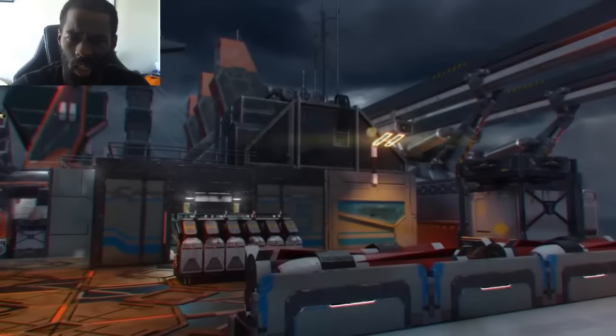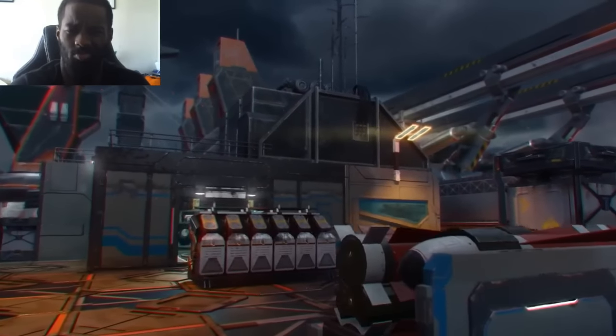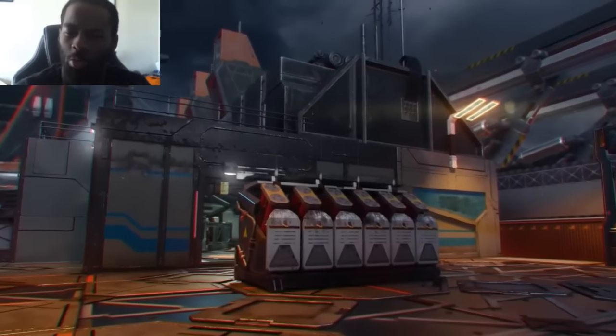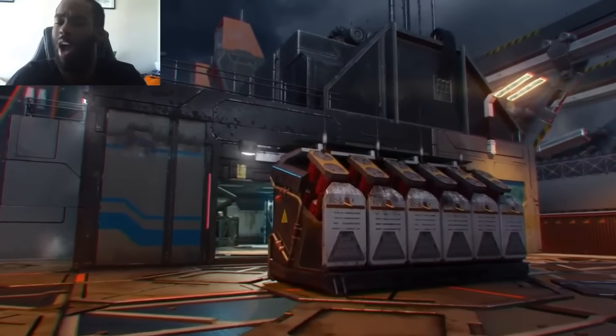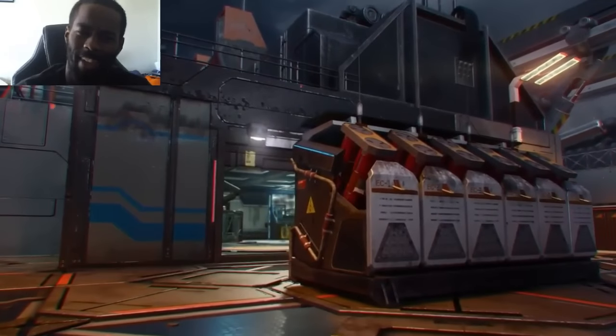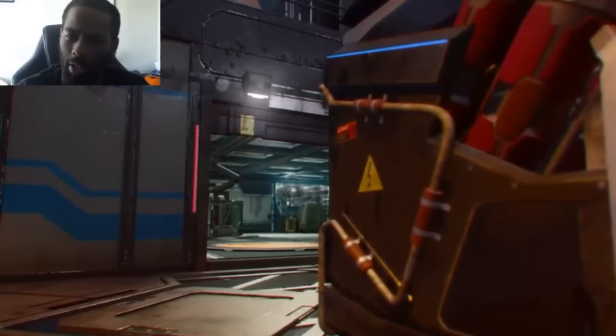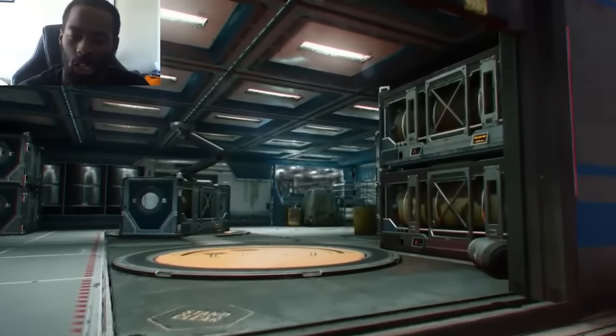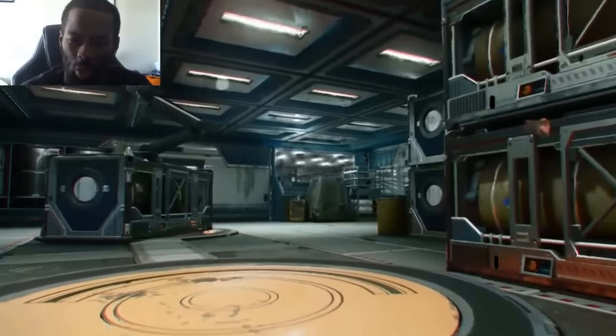Third map — Rift. I dig this one because you're combining a lot of very interesting concepts: a future military complex over a volcano. These dark maps, I don't really dig too much aesthetics-wise. At least it has more color than what Ghosts would have. I don't know what to think about this, guys — it's pulling things out of the volcano and transporting them all around the world.